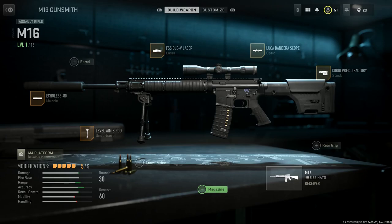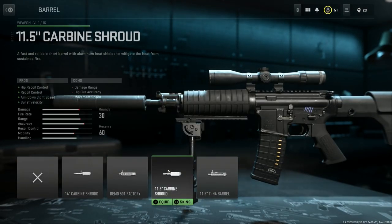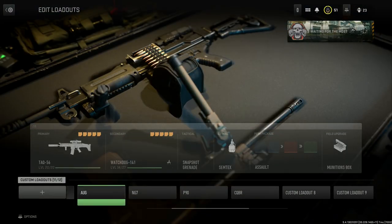You can swap out the stock if you wanted to. Since we're using the M16, the base barrel is the longest barrel available, so it doesn't make sense to swap the barrel out. That would be the other build for the Mod 0 or Mod 1. We'll go back to the Mod H build and bring it to the firing range.